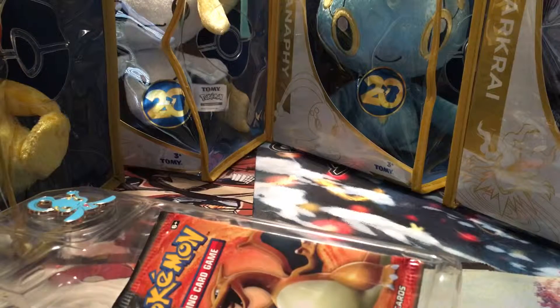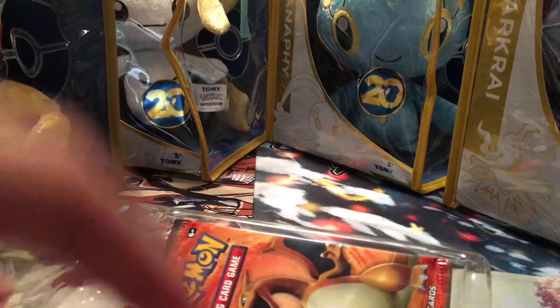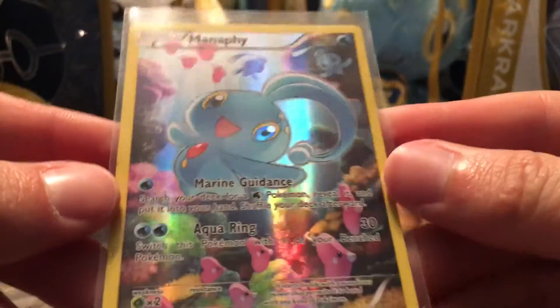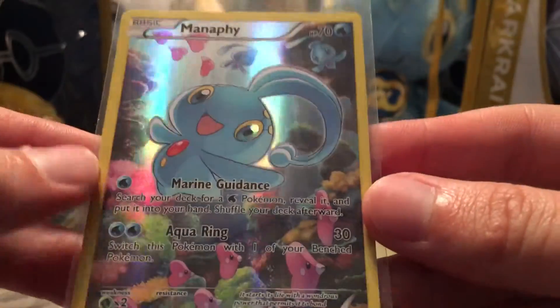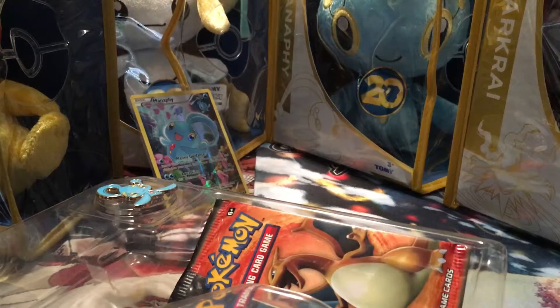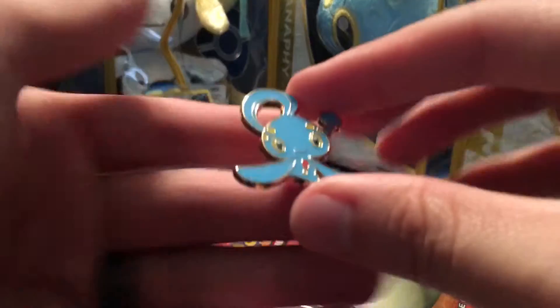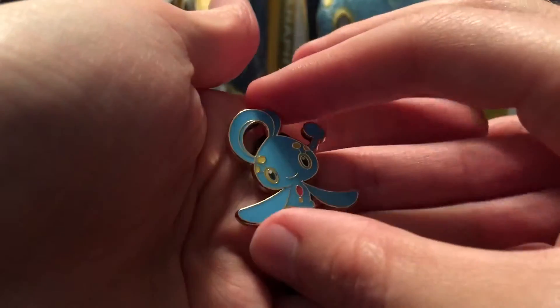Let's see if we can get our card out. There we go — there is the Manaphy promo. I really like the way this thing looks, it's very colorful. Here is the code card for this, and then we also get the Manaphy pin promo. Looks pretty cool — add that to the pin collection.